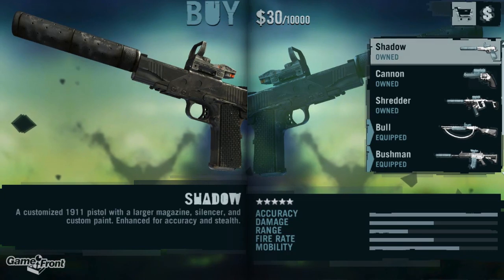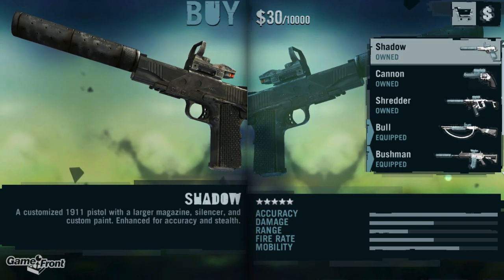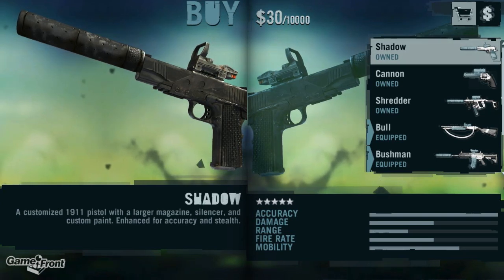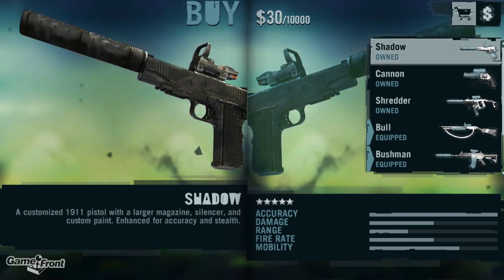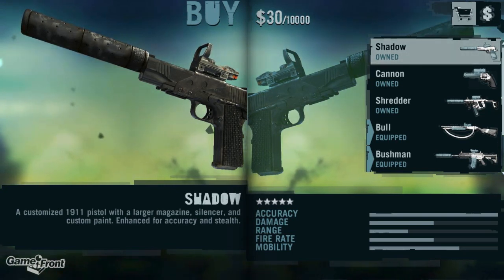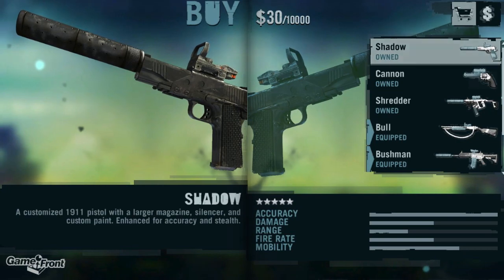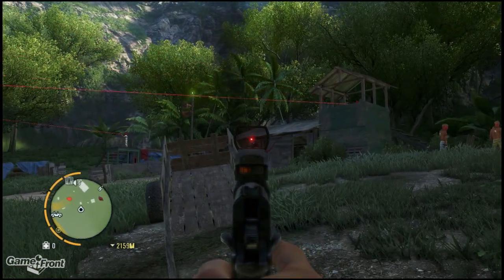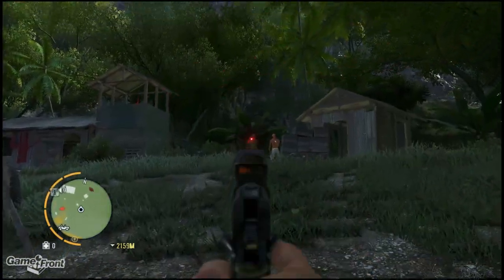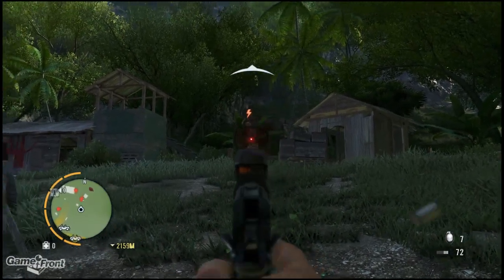The next weapon is the Shadow. I find this to be the most fun gun to unlock because the steps are the most fun — you have to liberate 17 outposts, basically going in and stopping the alarm before killing everybody in the base. It's going to cost you $2,600 to have it permanently unlocked in the store. It's a customized 1911 pistol with a larger magazine, a silencer, and a custom paint job, enhanced for accuracy and stealth. It's super accurate, but it doesn't have much range — you can't shoot more than 100 feet with this gun.